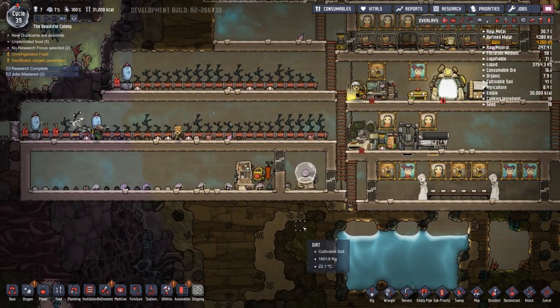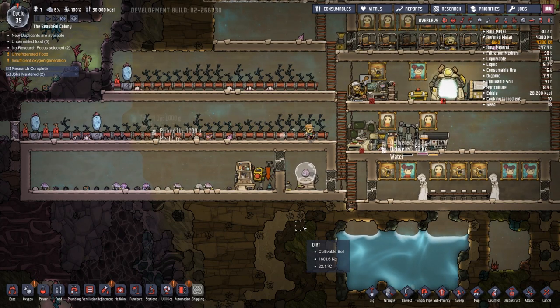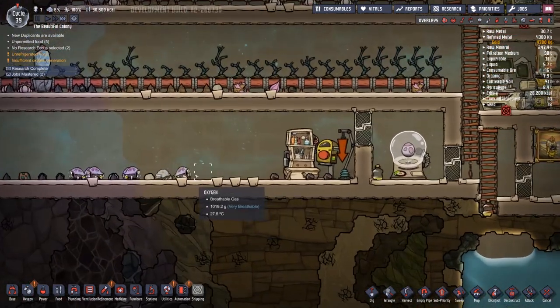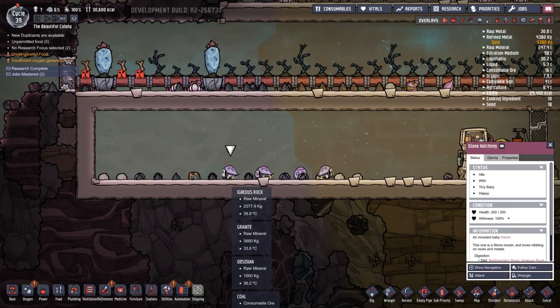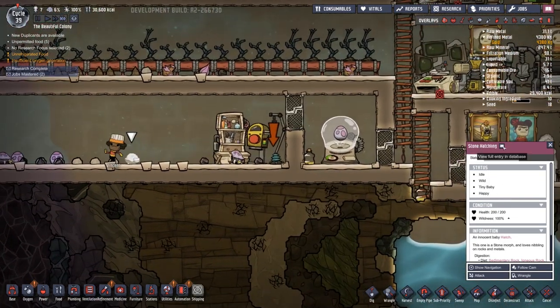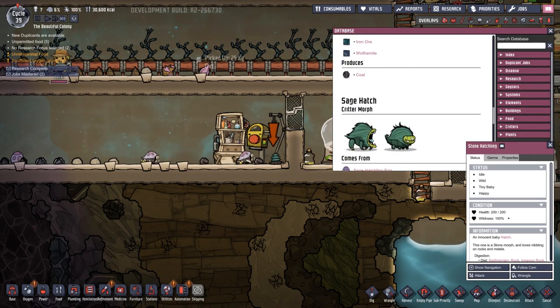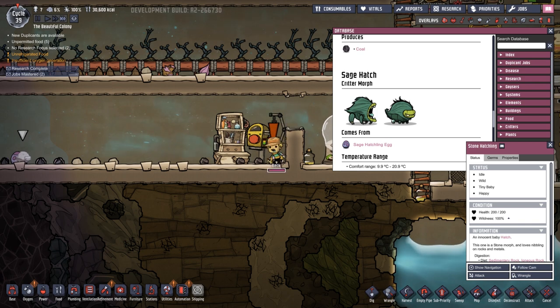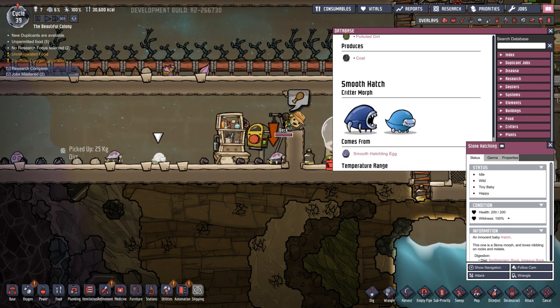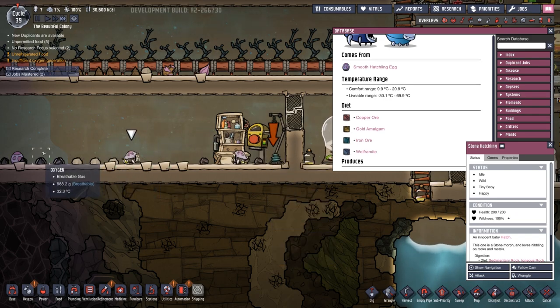Now, the question is, what's the benefit of him? Tiny baby — an innocent baby hatch, a stone morph. Loves nibbling on rocks and metals. Good situation — seems to be good now. Pretty happy about that. Got a little touch and go for a while. That's so cool that we got a baby. I think the stone hatchlings have a better — can I rename them? Oh no, full entry. I think they have a better chance — comes from sage. And then they can — ooh, smooth hatch? Wait, is one of these different?